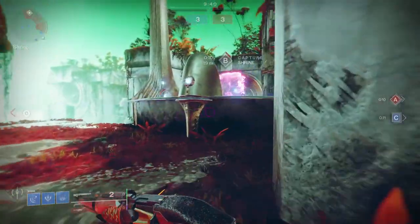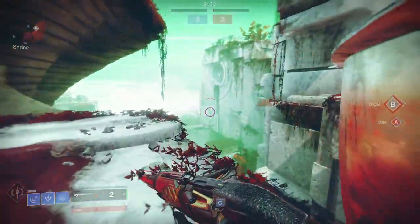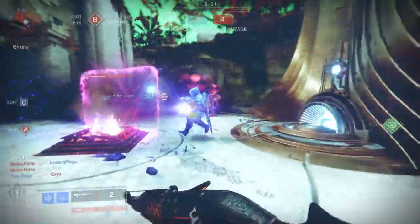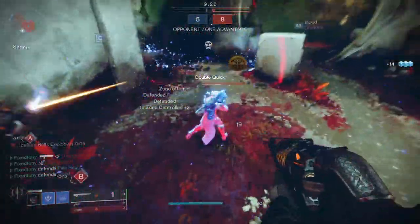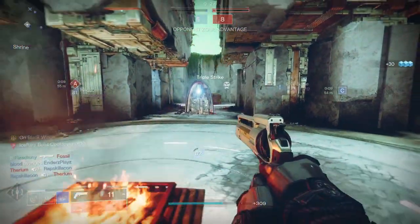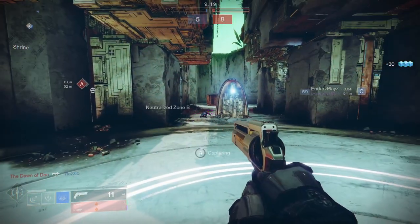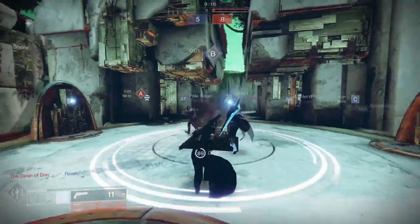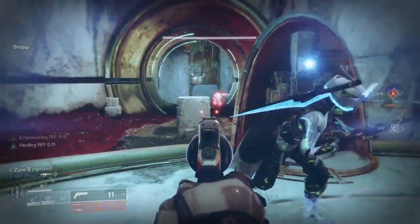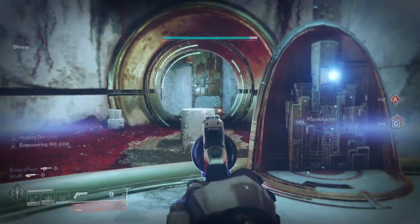Today we're going through the Iron Companion armor set. Iron Banner is going up and the armor is super dope. Just be aware that the drop rates are really low — the Hunter and Warlock took me a long time to get the helmets. I got lucky on the Titan, but the Warlock specifically took me a full day to get the full armor set. The Hunter wasn't as bad, but it was still longer than I'd like, so just be aware this might be a rough grind.